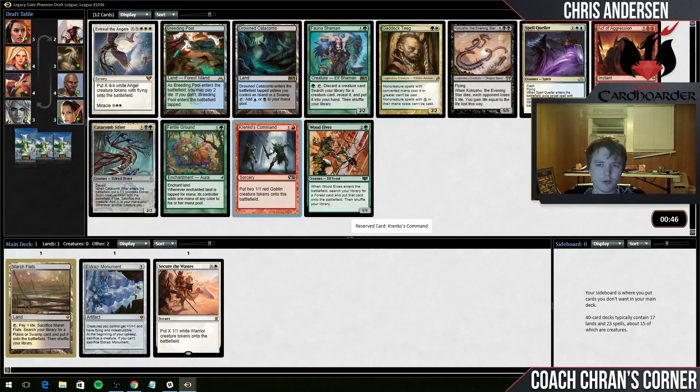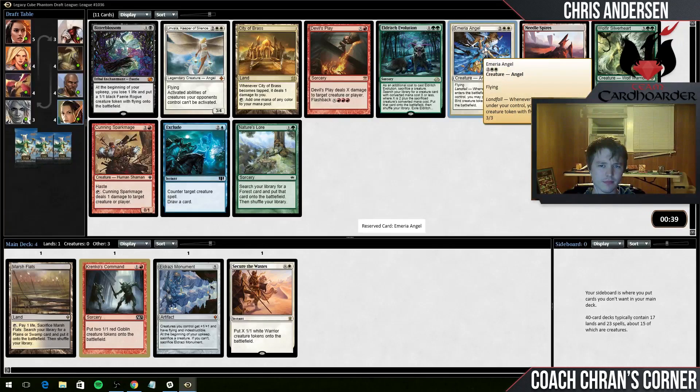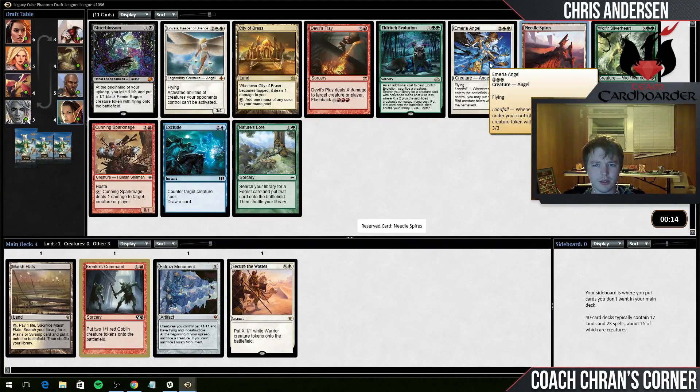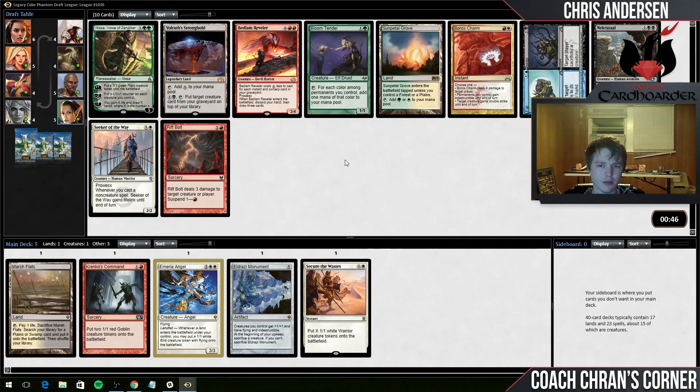So these are the cards that we are looking for for this deck. Needle Spires is pretty great. Anim Pakal Angel is also another nice token creature - I think I like the Anim Pakal Angel here actually. It is possible that Spires is better because I think people prefer Limbala over Anim Pakal Angel, so there's a good chance. If I take this there are only going to be two cards when it wheels, so they'll probably be gone. I think Token Generators are actually a little bit harder to come by in this deck, so I'll go with the Angel.